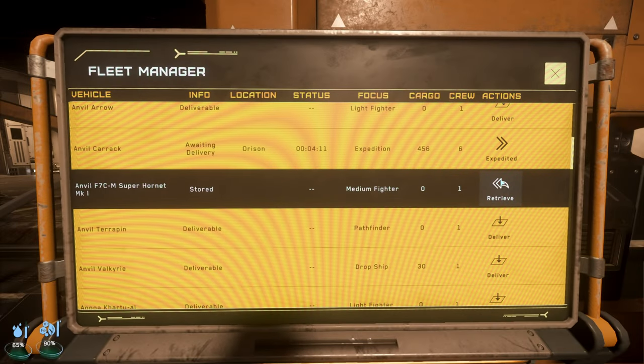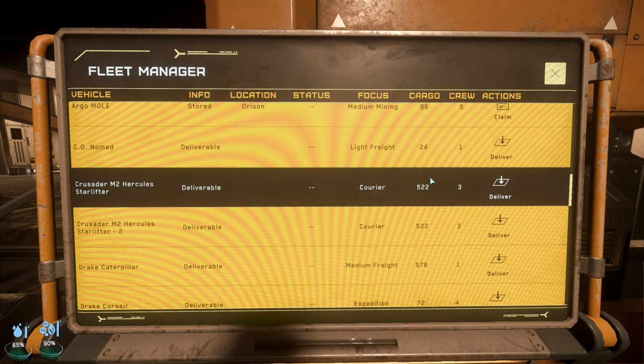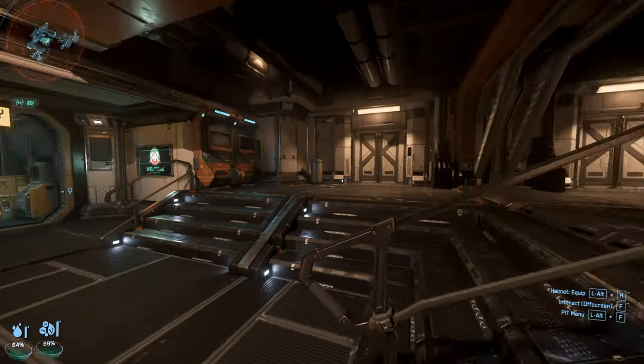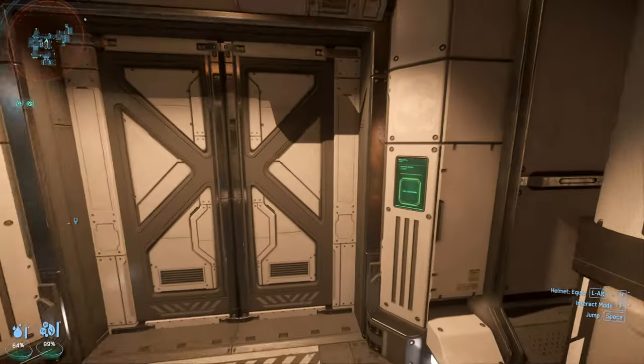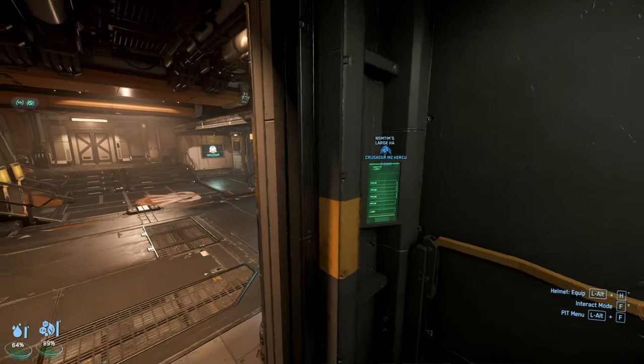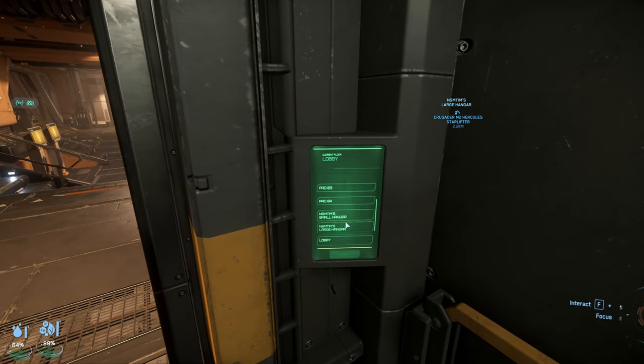They've changed the graphics too. Now when you're looking at the ASOP at Seraphim you can actually see it — it looks like the screen's actually pixelated, those weird wavy lines from the pixels. Yeah, it literally looks like someone recording a screen. Vehicle delivered to the following location — Tim's large hangar! So it looks like these hangars are set to your primary residence.